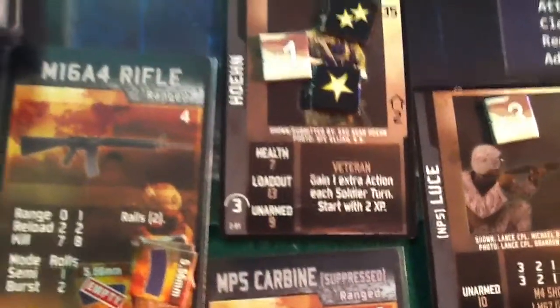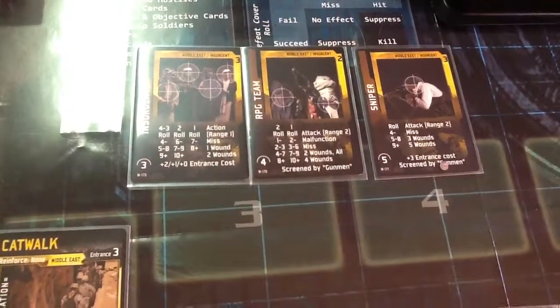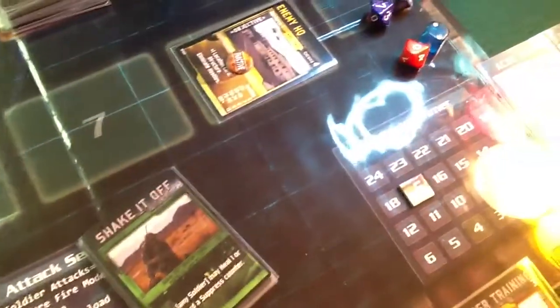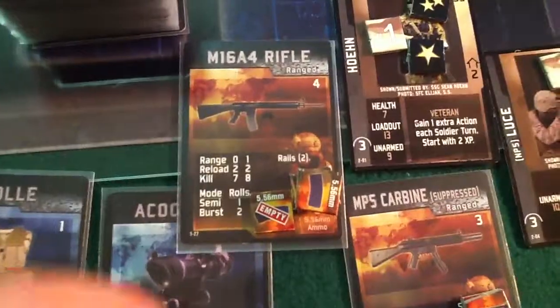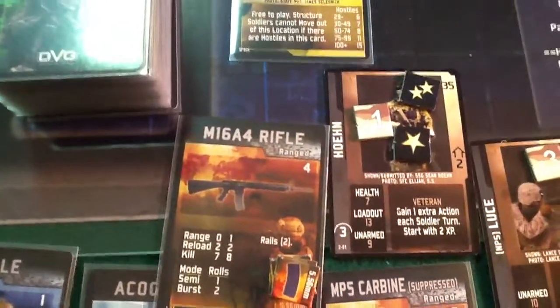He still has 1 action, because I gained 1 extra action each soldier's turn. We're going to take a shot at the R2G team. Hold on — he cannot shoot. It's a good thing I pay attention to that. I can use the last action to reload. So now we only have 5 clips left. He's all loaded for his next turn, and that takes care of him.